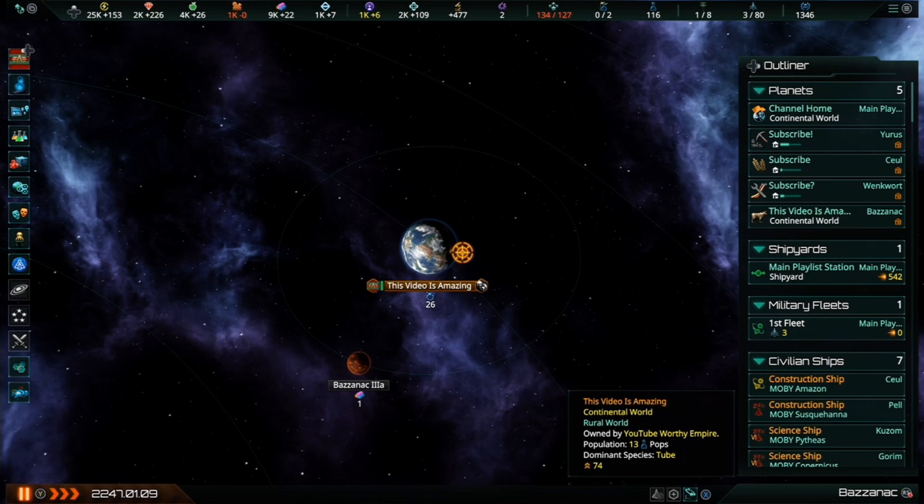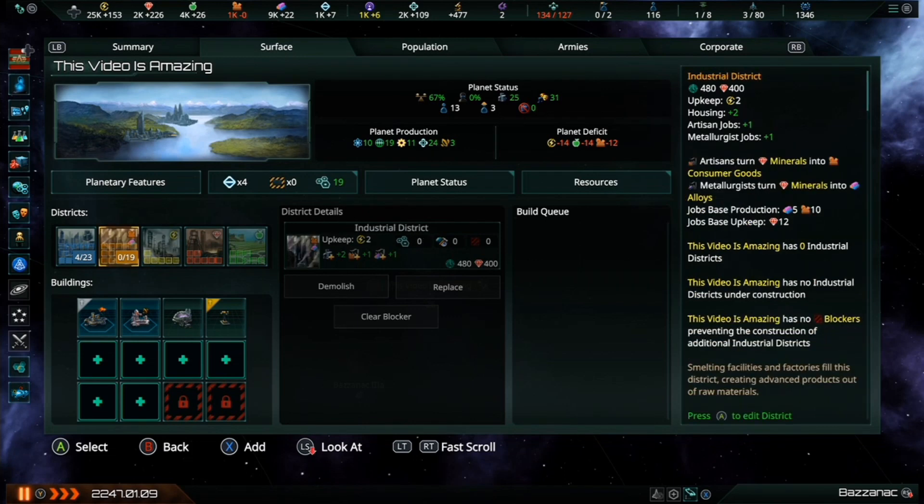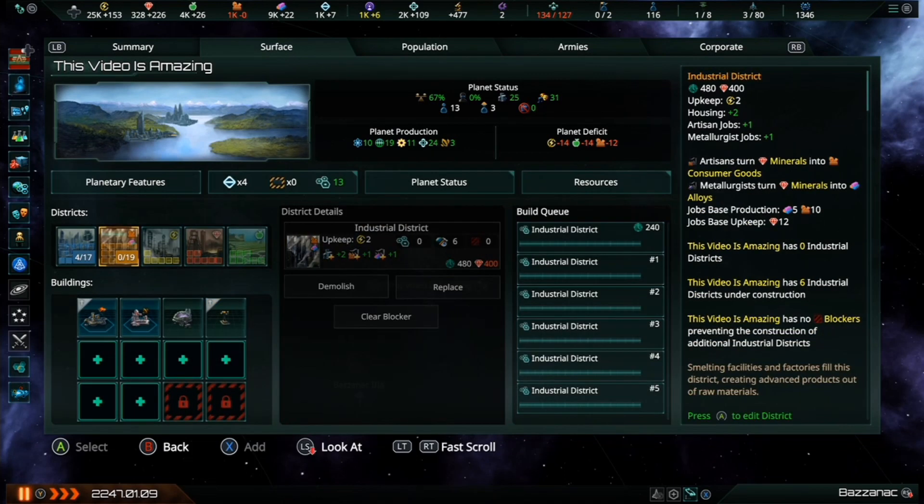Now that our new industrial colony is up and running, we'll want to construct some industrial districts to create artisan jobs, so let's add something to the construction queue. Each industrial district adds two housing to the colony, as well as one metallurgist and one artisan job to produce alloys and consumer goods, respectively.